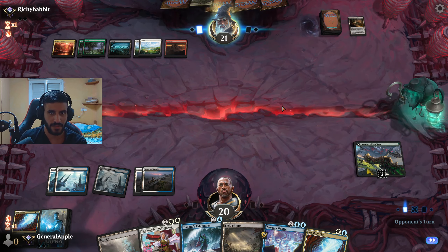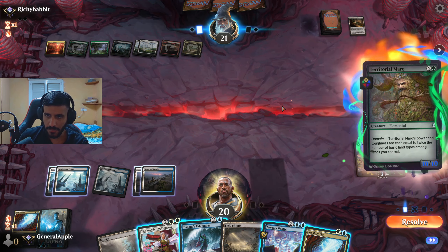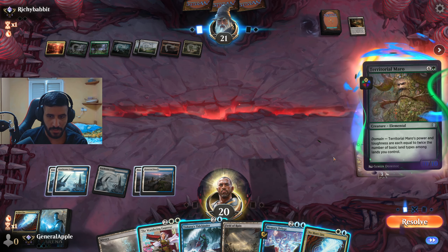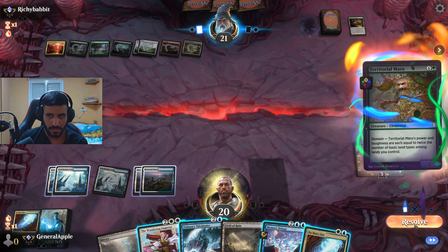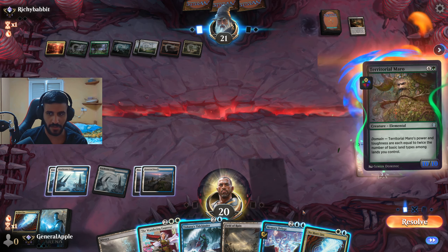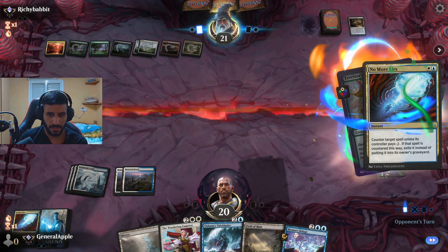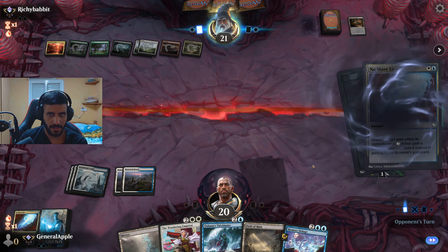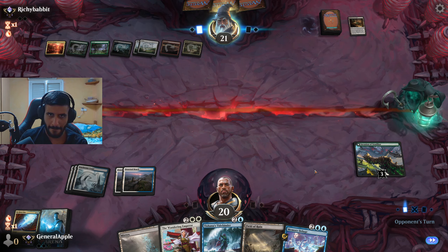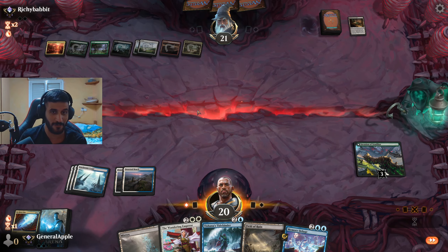Good turn to play the tap land and pass. Opponent plays Uro-Domain — if we don't counter it, we have an Atraxa on our hands, so we should counter it. No More Lies is really good here — that three mana they'd need to pay really makes all the difference. Mirex time and pass. Now we have six mana which is really good.